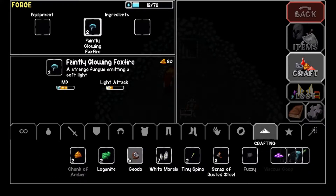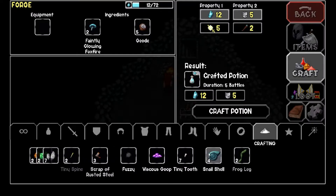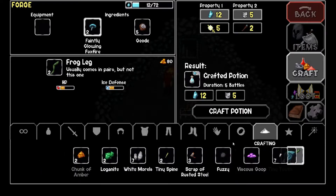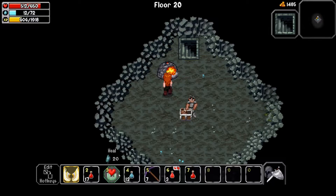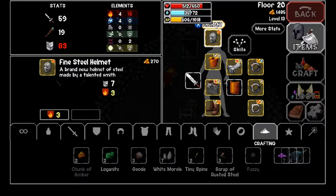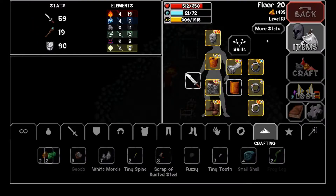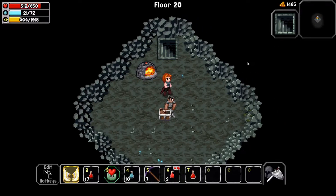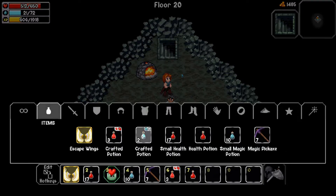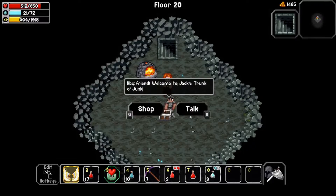I'll brew some potions — maybe defense potions, or armor and mana potions. I can drink the ones I already have. I also want to enchant my helmet since I'll be keeping it for a while, so I'll add health regen there too. Now I have nine health regen total — after every fight I'll gain nine health back, essentially healing for free. I'll hotkey these items, including my mana armor potion.